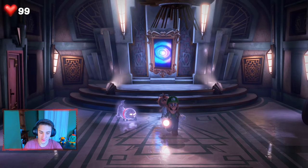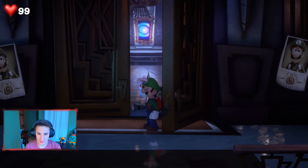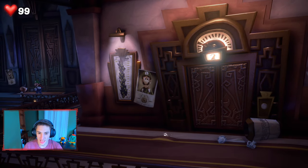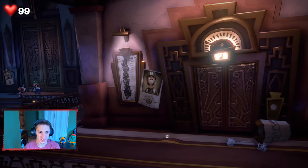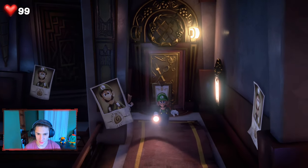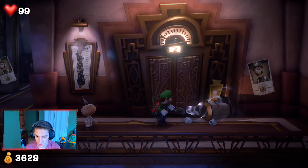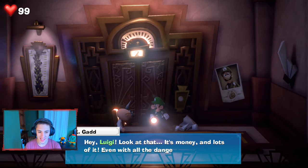E. Gadd says we've got to get back to the garage underground. So we're making our way down to the garage with Mr. E. Gadd now — I guess we just have to backtrack our way back there. E. Gadd spots the elevator and says it'll get us to the garage in an instant, so let's hurry up before the ghosts find us. Now we can take the elevator — come on professor, let's go.